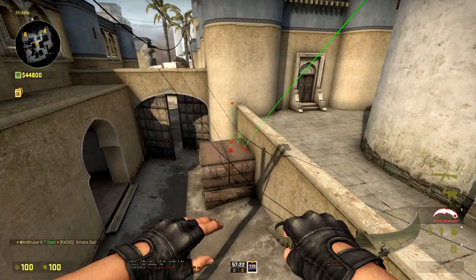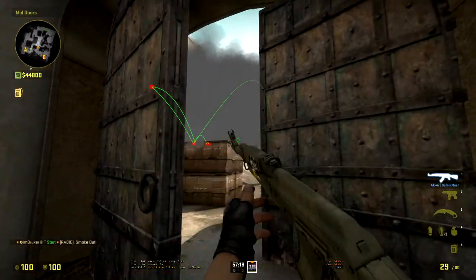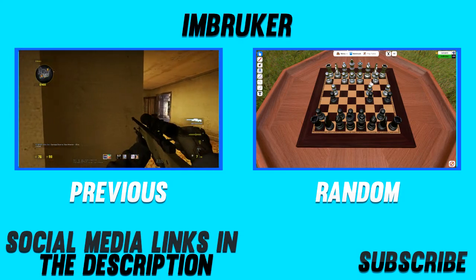The smoke should land on Xbox after a few bounces and you're completely safe to go up short. In my opinion, this smoke is better for smoking Xbox instead of the one I showed you guys in the last episode.